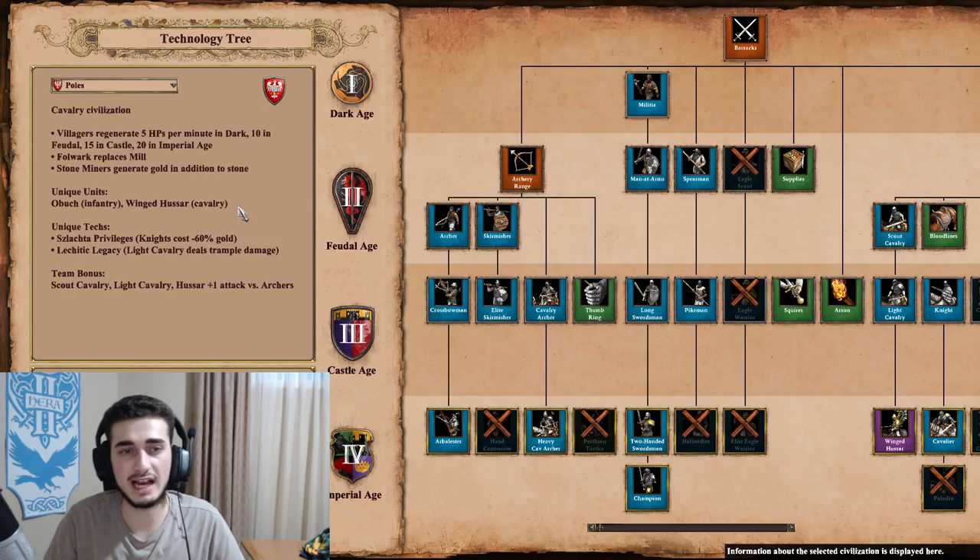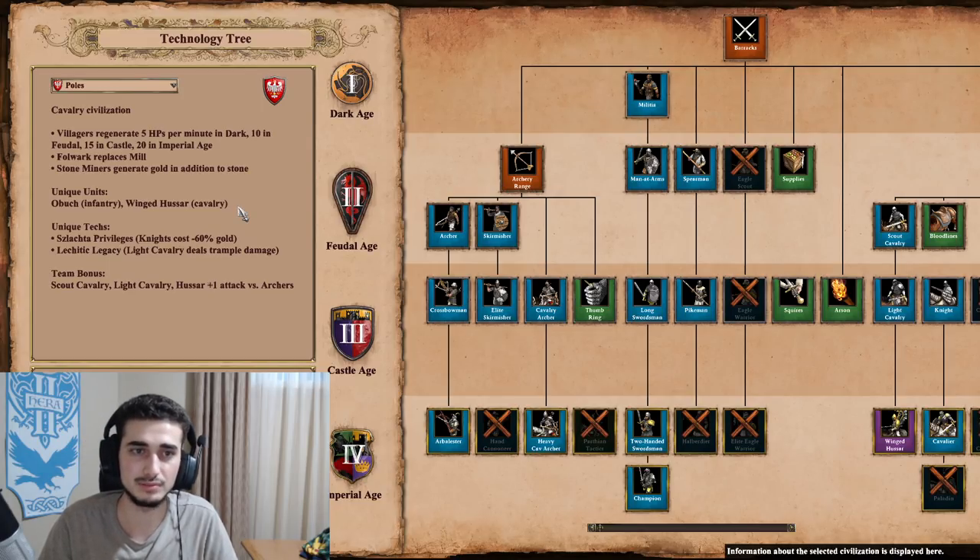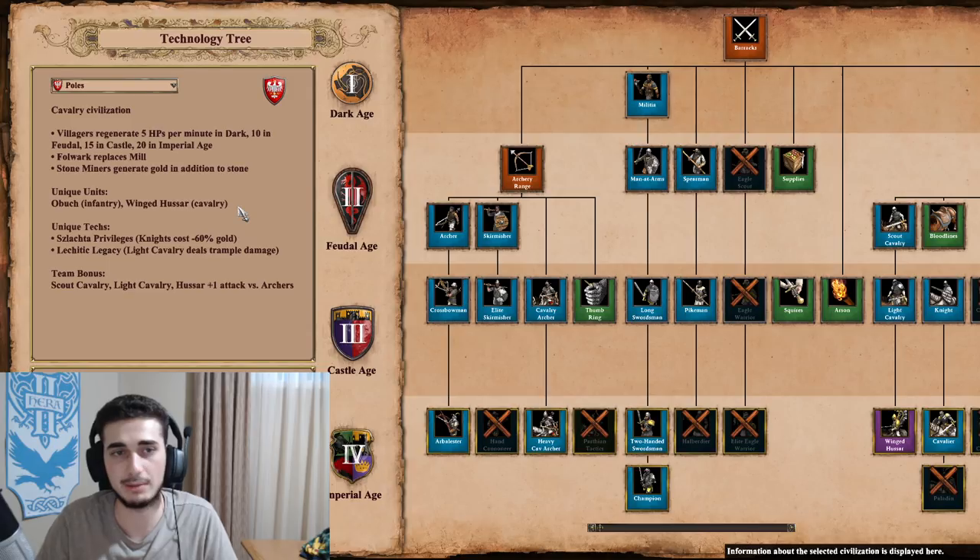The Poles are described as a Cavalry Civilization but they're a lot more than that. Villagers regenerate 5 HP per minute in Dark Age, 10 in Feudal, 15 in Castle, and 20 in Imperial. This is a bonus that helps avoid losing vills to raids and helps in the early game when vills take damage from boar. It's a small thing that helps but nothing too crazy — often forgotten.